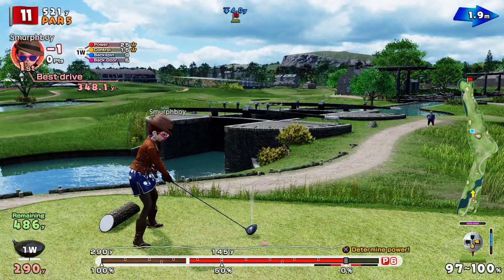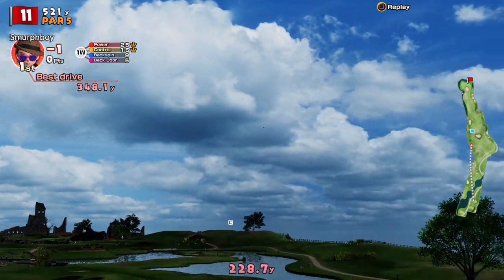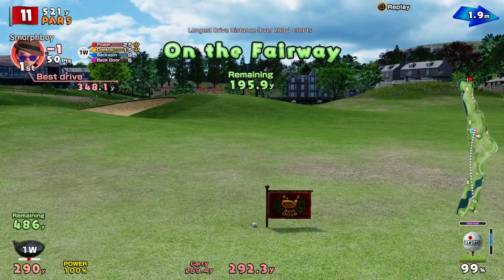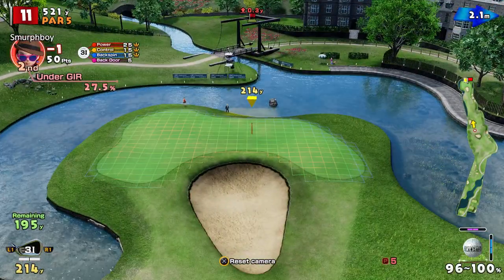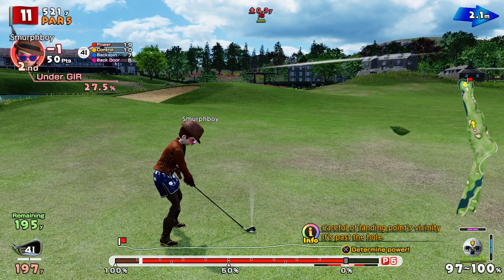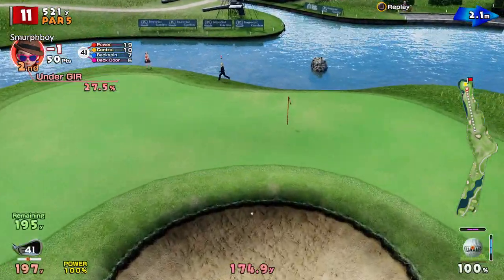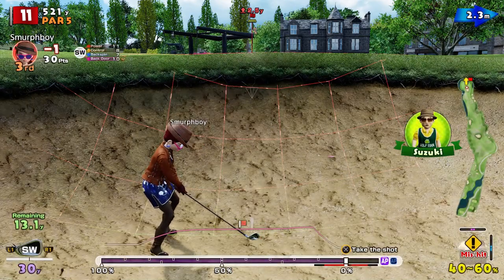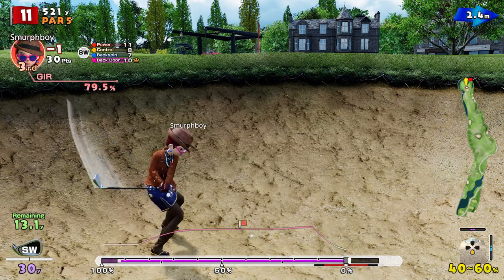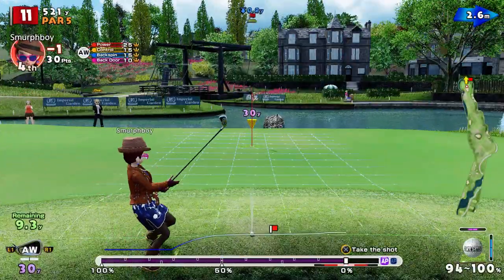Whether it's gettable at this length is an interesting question. I'm pretty sure with the custom clubs you can get it close — get a good chip up there. We've cleared the big sinkhole; 196 left, so it's going to be a three iron. Power shot. No spin on it — I've got a feeling it's going to get in the front of that bunker. Needed the backspin. I think I've got a shot — flyer, front face. It's out though, so we've got a crack at the birdie.